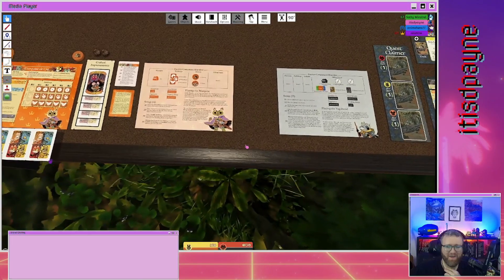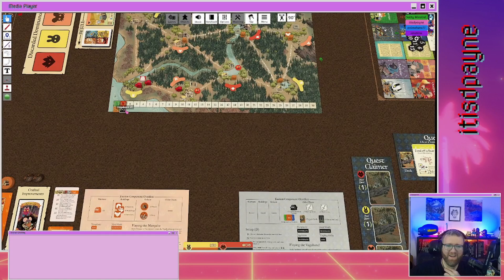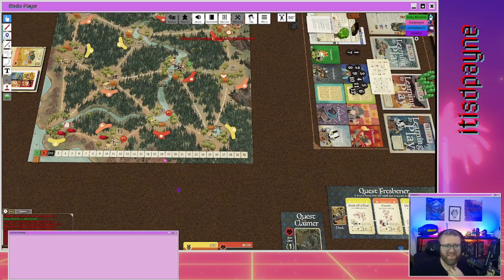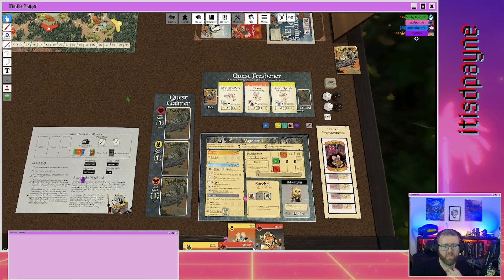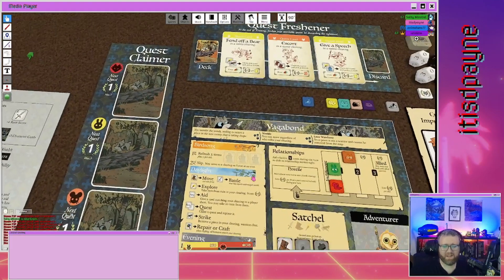Knight accepts the offer. I'll move the cat up to this spot and gain two victory points. When you aid you do have to exhaust one of your items — it doesn't matter which item, but any item has to be exhausted for an aid action.